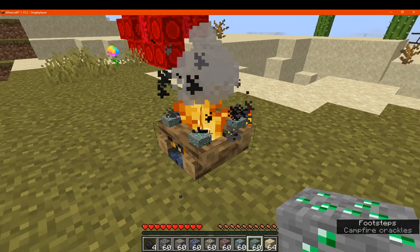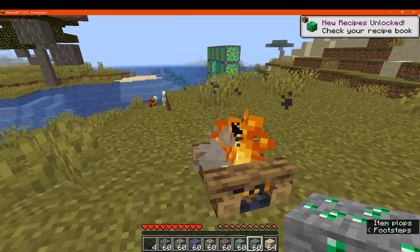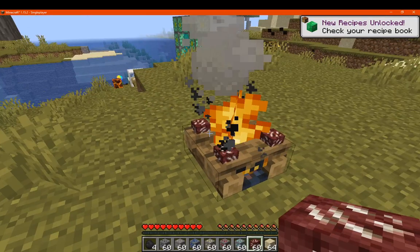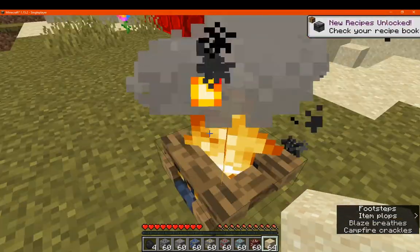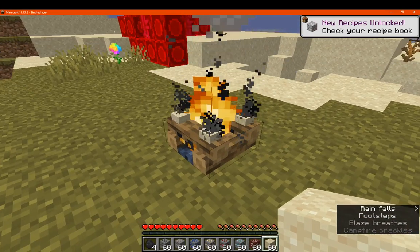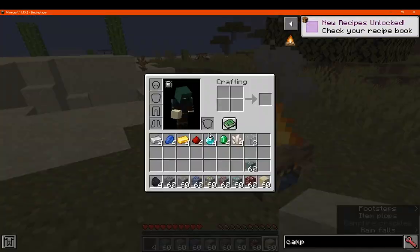You can see it smelting everything quite well. We'll move to the others — you've got quartz, and if you wanted some glass from sand you can smelt that as well, giving you four glass quite easily.